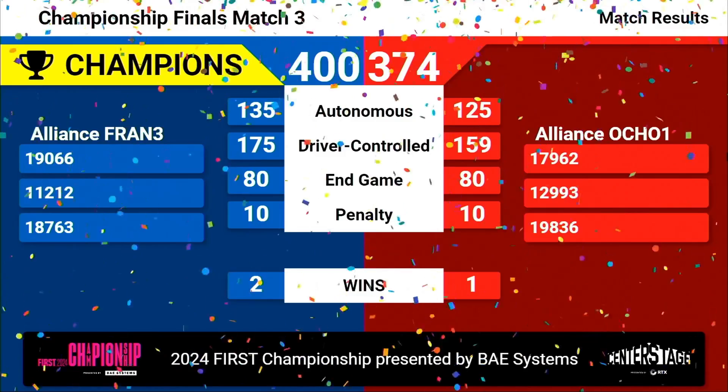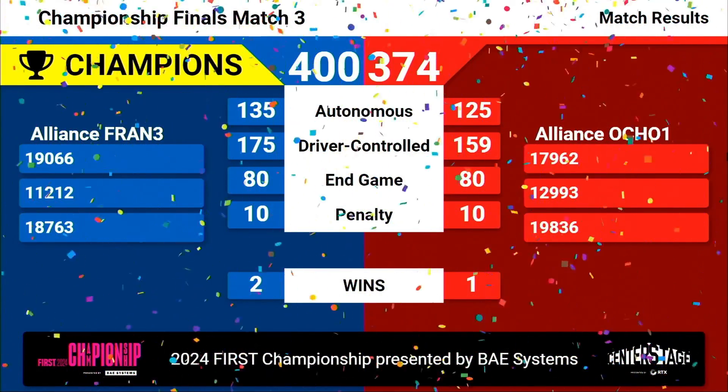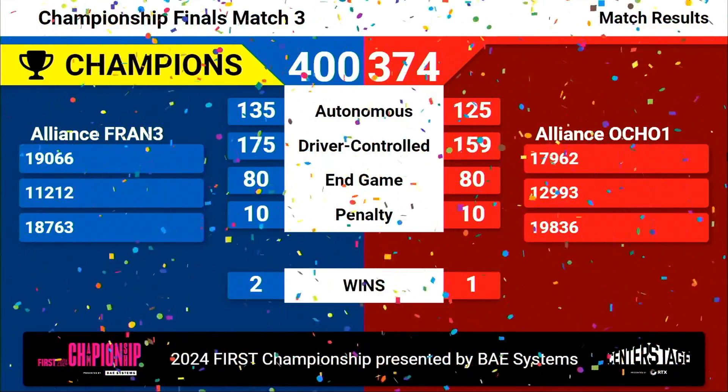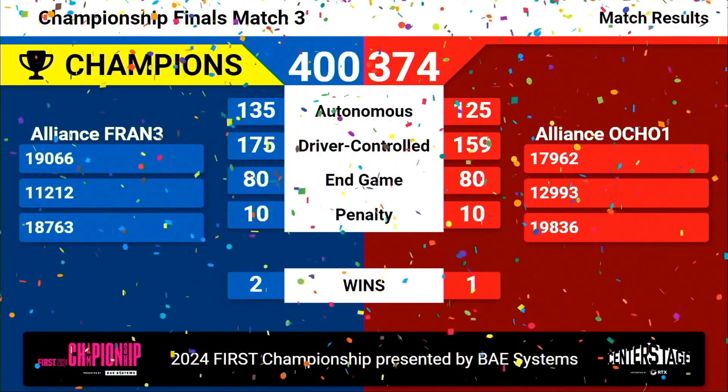Give it up not only for your winners, but your Ochoa alliance: 17-9-62, 12-9-93, and 19-8-36. And your winners: 19-0-66, 11-2-12, and 18-7-63.